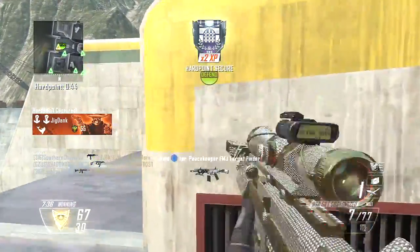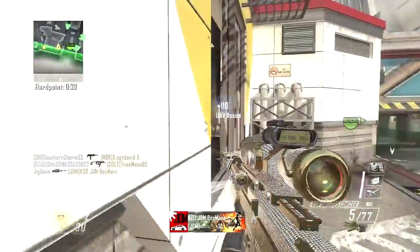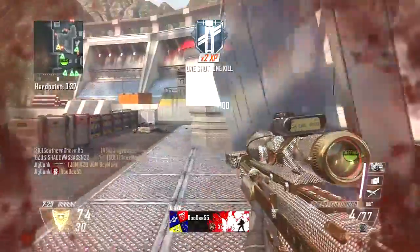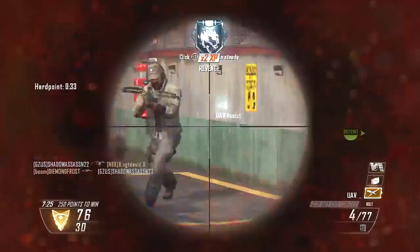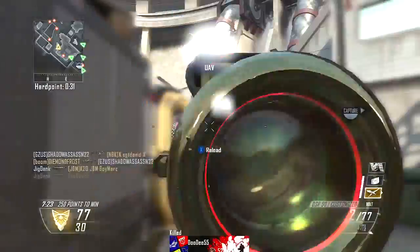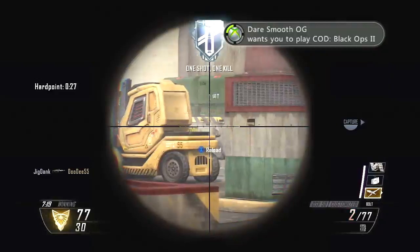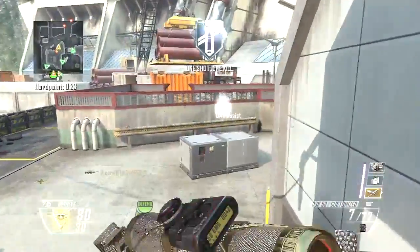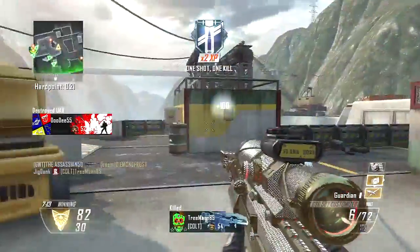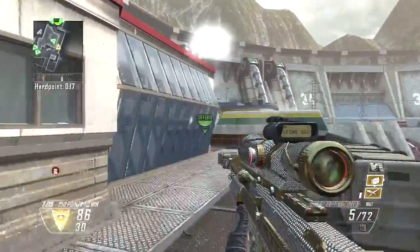I'll use this as well to tell you guys what I think about the other DLC maps now that I've had time to play them. Grind, which is a skate park map — I like that one, but it's extremely hard, just like this one, to really control the map if you have bad teammates. If you have good teammates you can really get them in easy spawn traps as well, but all in all it's actually a pretty good map. I like it a lot.